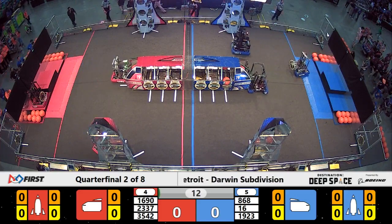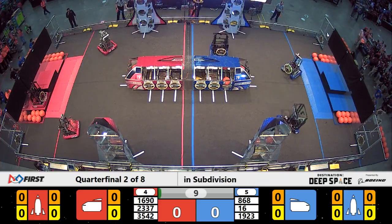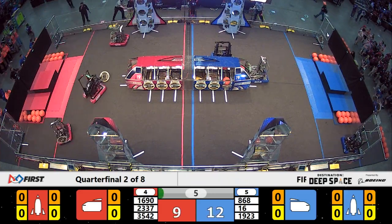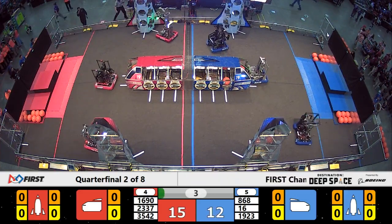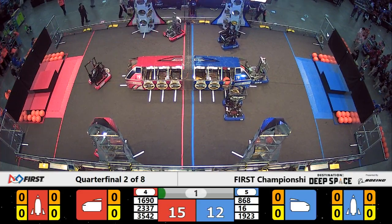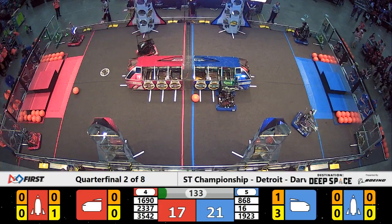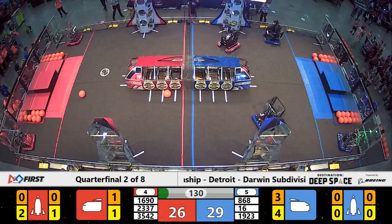Movement on the field. Each alliance has two robots past the half line. Now all three robots for each alliance have moved past their half lines. At the end of our opening period, the score is 15 to 14, Red Alliance with the lead.